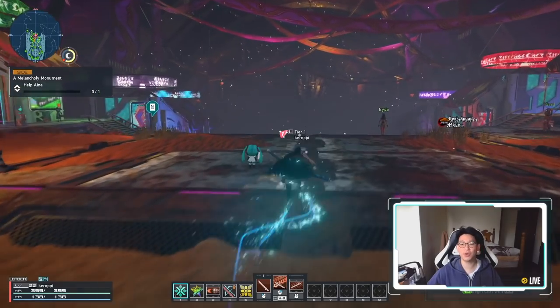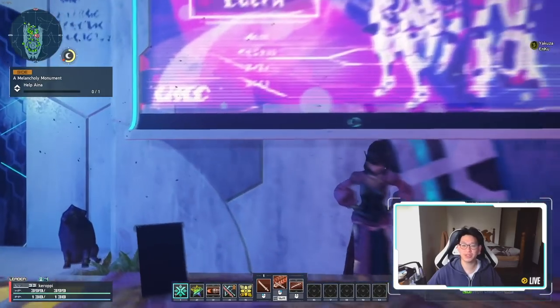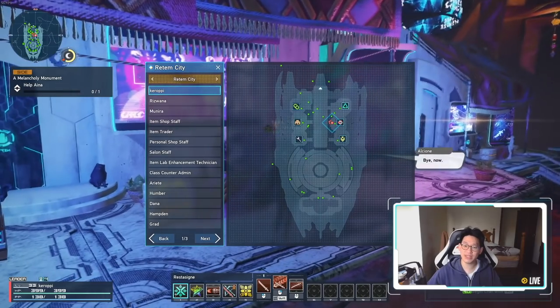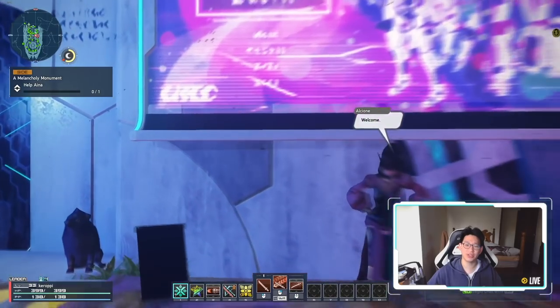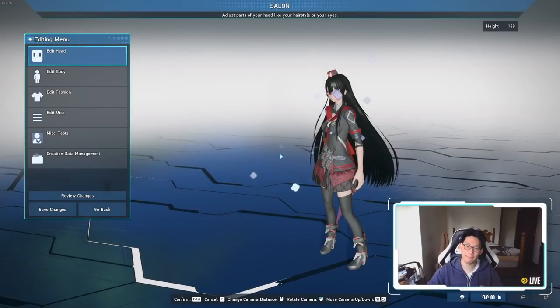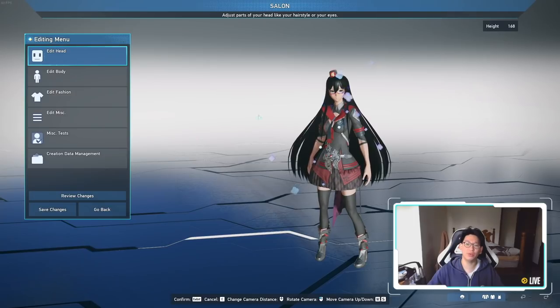The very first thing we need to do is enter the salon. Go to the salon staff and select 'enter salon.' For those who don't know where it is, press N to open the map — it's the icon with the lips or lipstick. Talk to them and you can enter. You can enter the salon either in Central City or in Ritem. Once you're in, you'll be greeted with this menu.